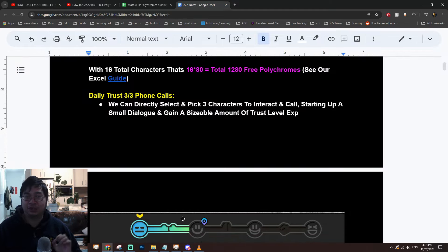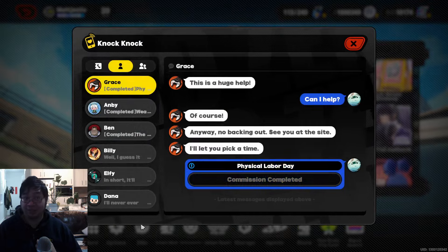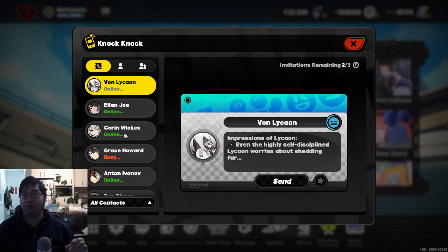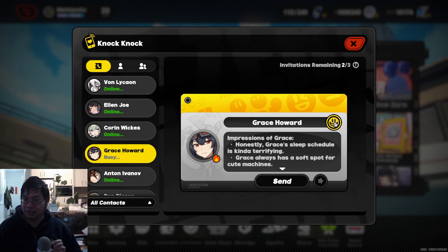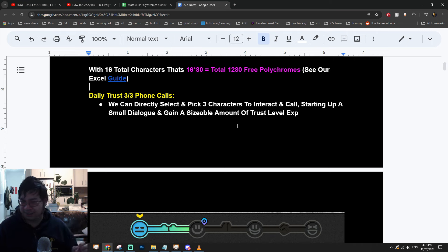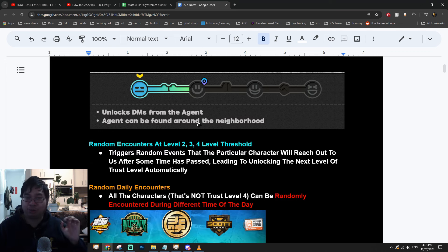The basic method for getting character trust level is that you can directly call characters each day for three times. If I come over to the telecommunication DM, you can see I have two more calls to different characters to directly increase trust level. You want to call characters that do not have the maximum trust level. Once a character reaches the threshold for the next level, stop calling them and wait for a random encounter instead.